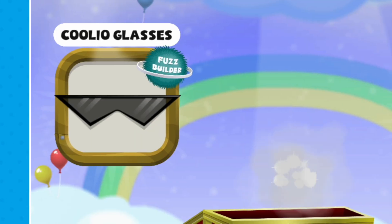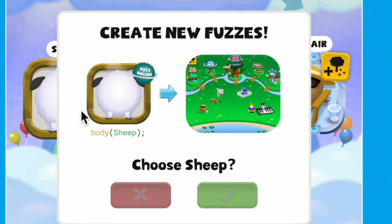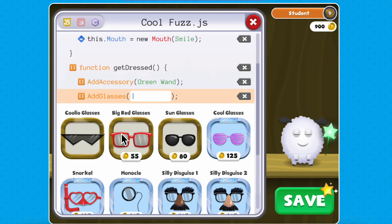As you complete mazes, you'll earn rewards like coins to spend at the Codable Store, decorations for Fuzztopia, or costumes you can use in Fuzz Builder.